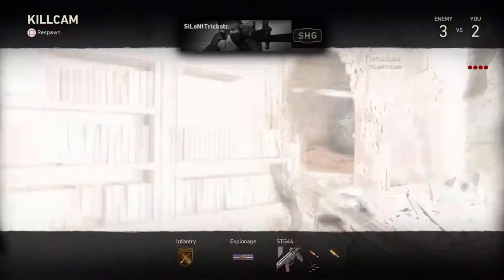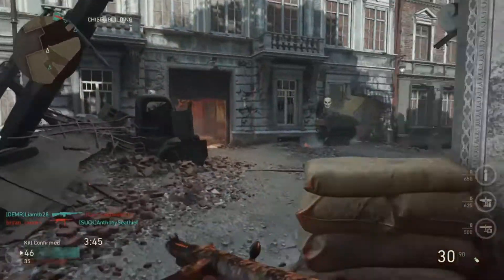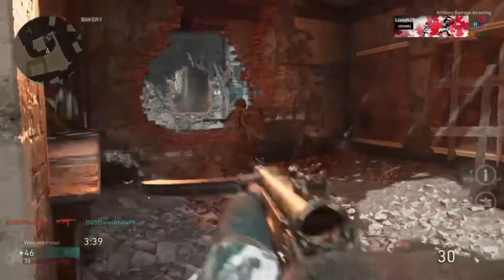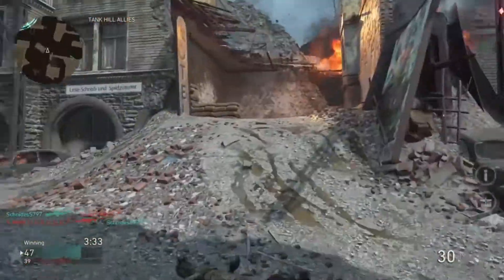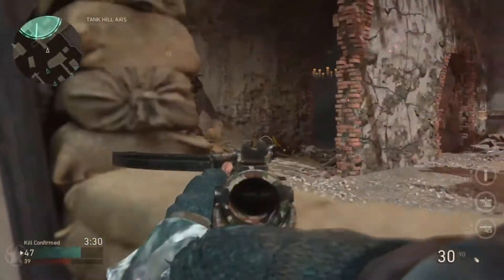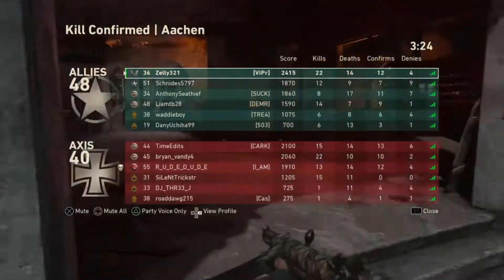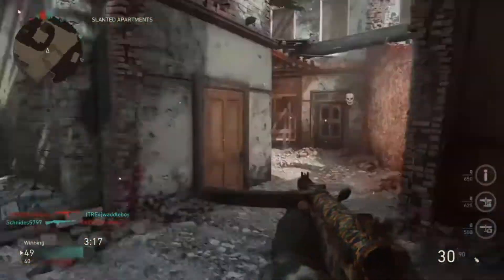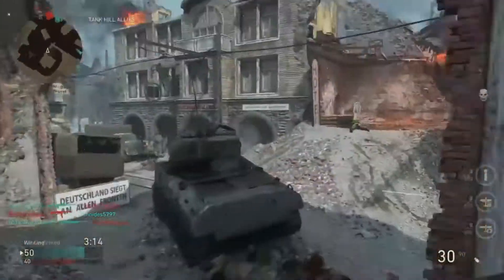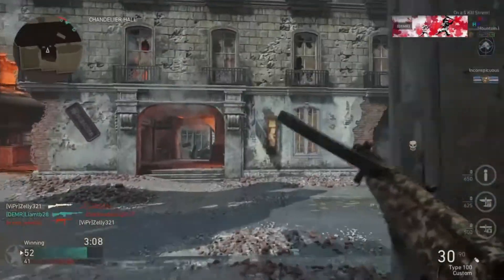My last tip is map knowledge. It's about playing the game enough to know spawns, choke points, and where people like to go. For example, on USS Texas, snipers like to sit on the sides and in the crew towers, while SMG and support players run through the middle of the ship. Knowing this, I like to hold the middle of the ship because I know there are good choke points, a lot of action, lots of kills, and a high KD. Map knowledge lets you predict enemy movement and position yourself for success.